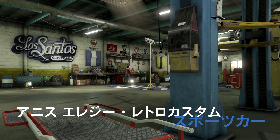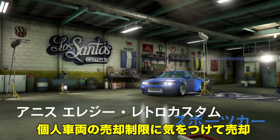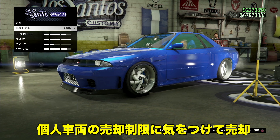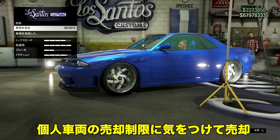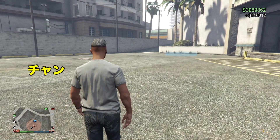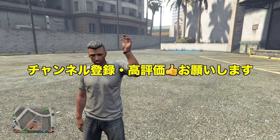If the previous solo money glitch using random vehicles wasn't working well for you, this scuba tank method — blocking both doors — is a good alternative. The original LAG Retro Custom in your office garage will still be there unchanged. For selling, the LAG Retro Custom sells for roughly 800,000 to 970,000. Sell up to 3 vehicles per day with 1.5-hour intervals. For duplicated vehicles, only the Issi Retro Custom or Lazer Retro Custom with high custom costs are worth duplicating — copies of supercars like the Deluxo only sell for half their custom cost. Thank you for watching — please subscribe and like!